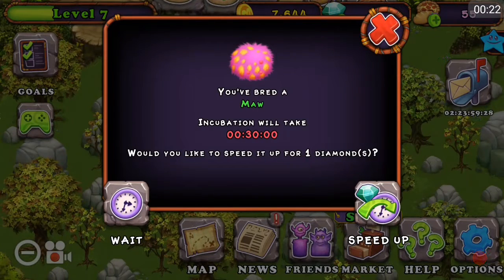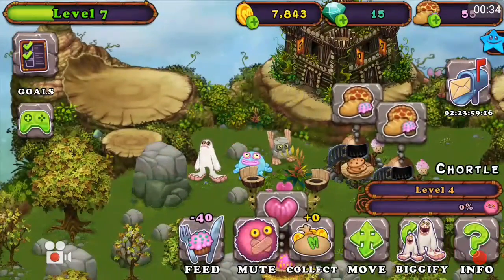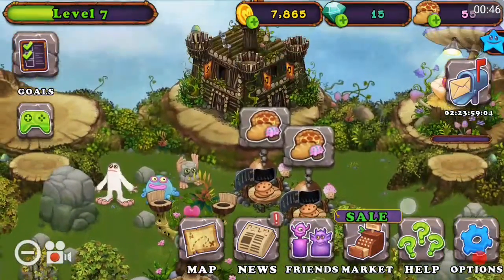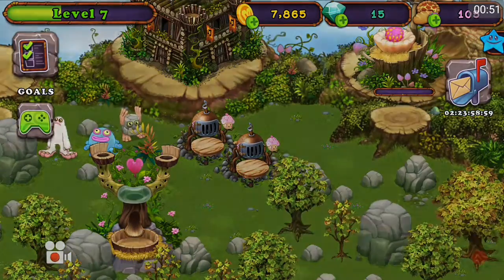We have a new monster because we breeded our mammoth and I forgot what the other one was called. What's he called? A Chortle. Okay, so we got a Maw. I could have been putting that in the incubator this whole time. I should have done that.